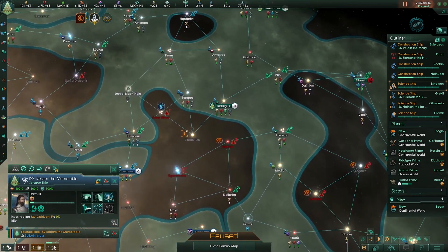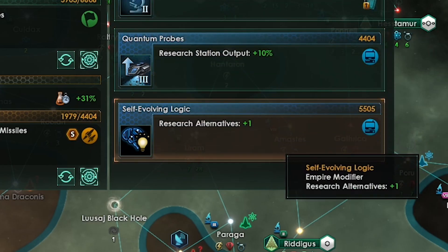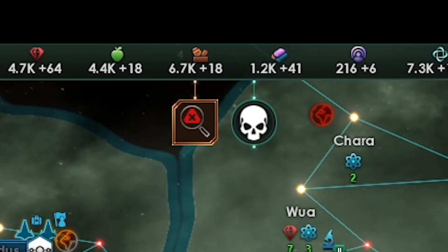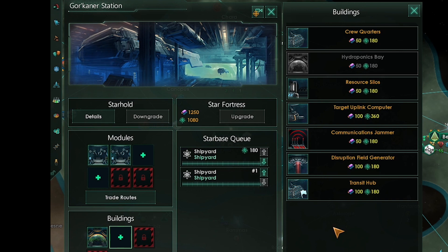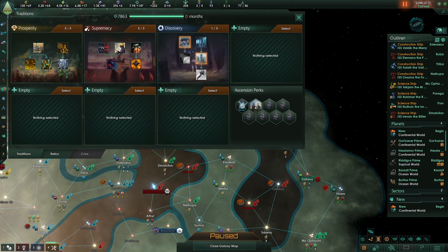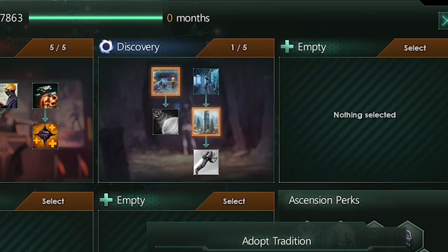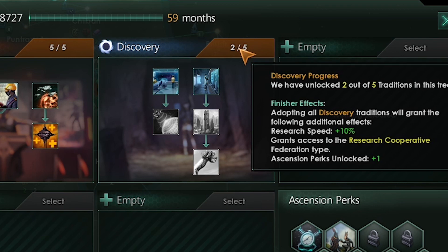If you don't have any more anomalies, assist research on your planets that have the most tech labs. When you get self-evolving logic research it as soon as you see it for more research alternatives. A scientist died — you have to recruit a new one. Our starhold is finished — we can now add two more shipyards. Do this so you can make four ships at a time. Then we can make a crew quarters building to spend less monthly energy credits when all our ships are docked here. The next tradition we'll pick up is to boldly go — this increases survey speed.